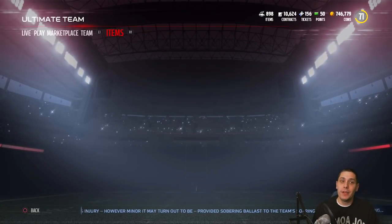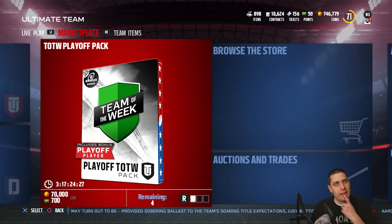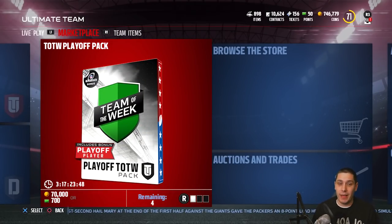They do have new packs in the game today as well — these are the first time these have been in. They're obviously the Playoff Team of the Week packs. These are packs you're definitely going to want to take a look at — 70,000 coins each. They do contain two Team of the Week players, though unfortunately they can be from any week throughout the season, so chances are you're not going to get one of the elites from this week. But they also contain one NFL Playoff player as well, plus 10 additional team and player items. We're going to open up all four of the ones we can open with coins today, which will bring me down to right around 500,000 coins.